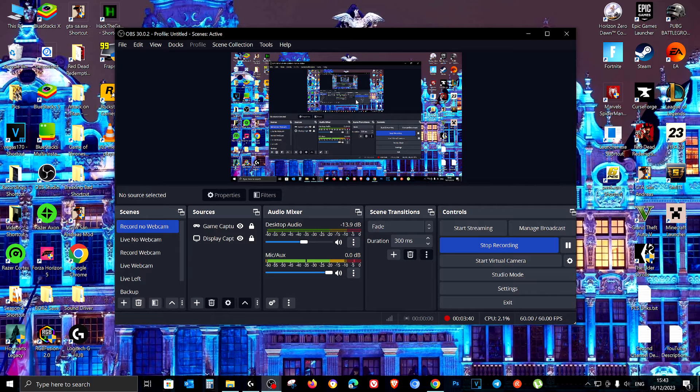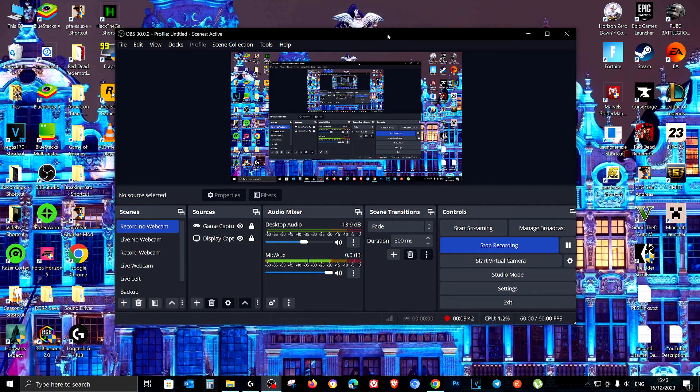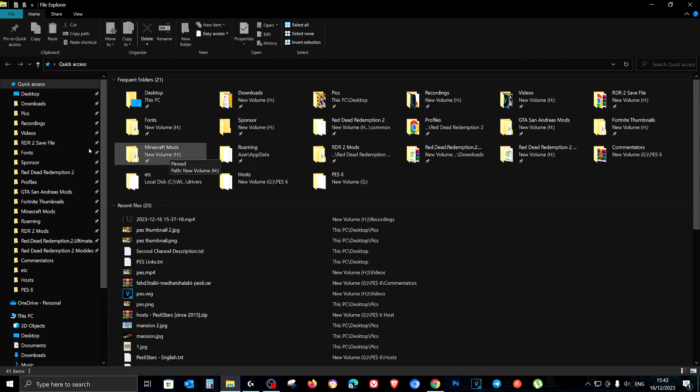First of all, let's just close the game to the desktop. There we go. One of my favorite parts about leaving OBS open is — look at this inception, this inception is amazing. Anyways, you need to open the File Explorer.